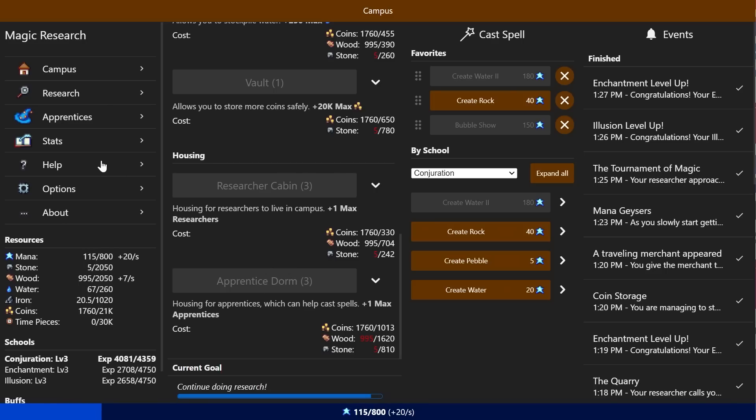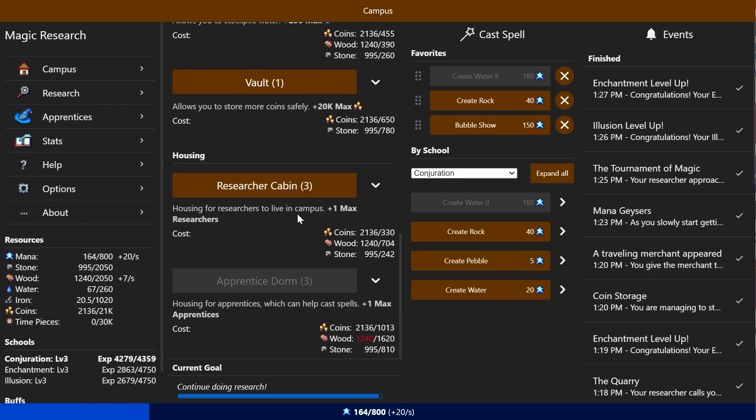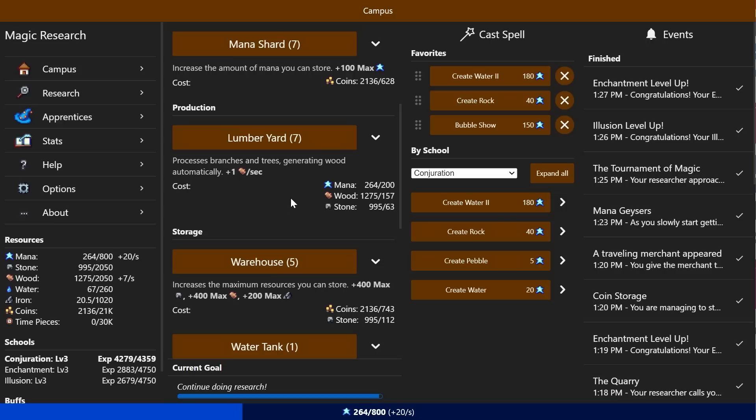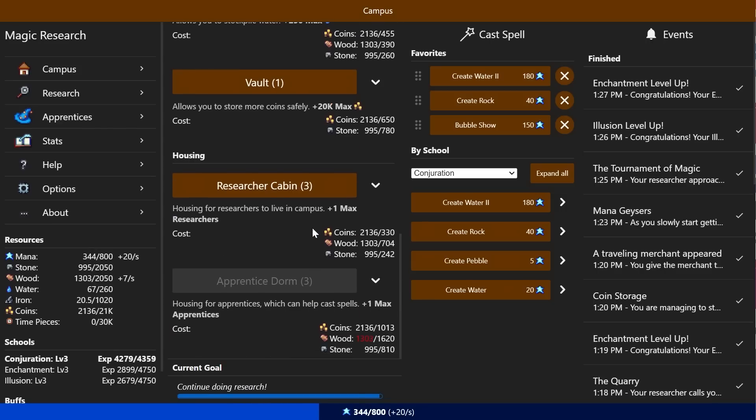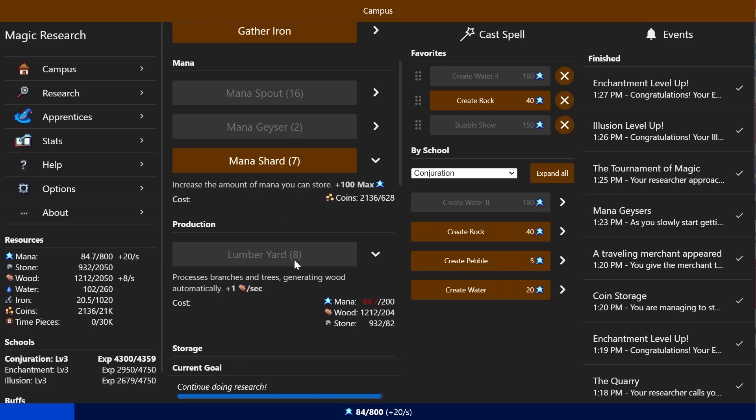Why don't we get some more apprentices? I might as well have them start casting Create Rock on the regular. It's 60 seconds per cast no matter what, so I'll need a lot of apprentices for that. But this way we'll gain at least a very small amount of rock quantity so I don't have to constantly manage it. Then again, it doesn't take much for me to max out my stone. What do we need for the next one? Wood. I could also go for the boosted lumber camp production, but I don't know if I need it.